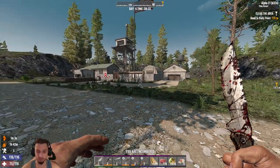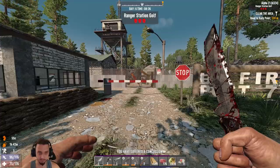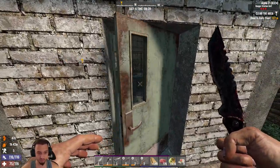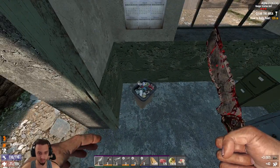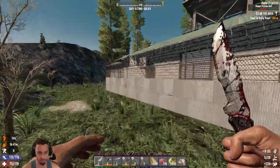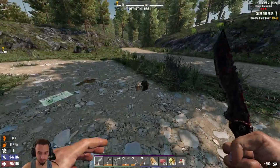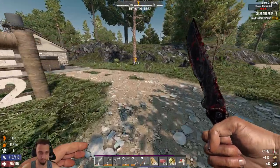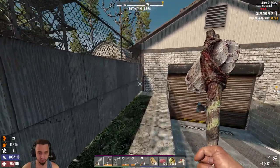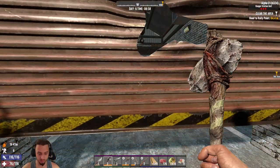We actually just stumbled across this military checkpoint — a little base here. Let's take a look through and see if there's anything good. Ranger Station Golf. We'll get some guns, loot, ammo, or something. Some painkillers — that would be good. We got a farming magazine, that is very good. Going to start that farm soon. Grab all these. This one's locked — there's a zombie. Come here buddy.